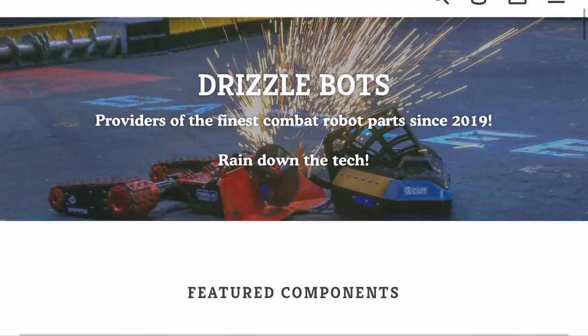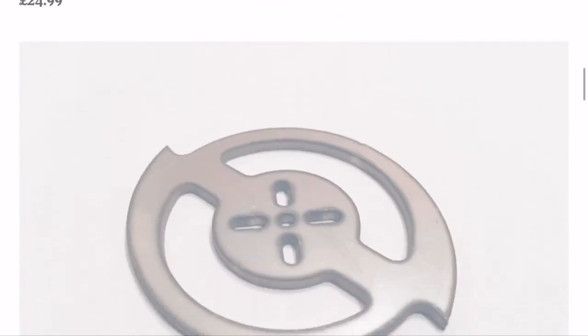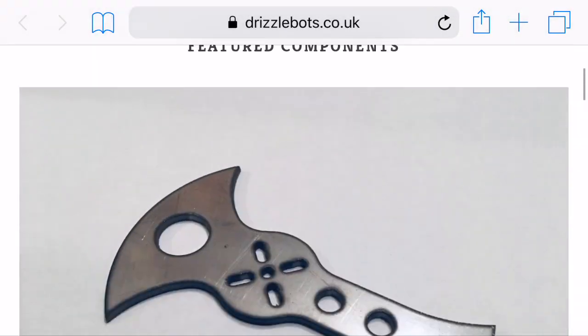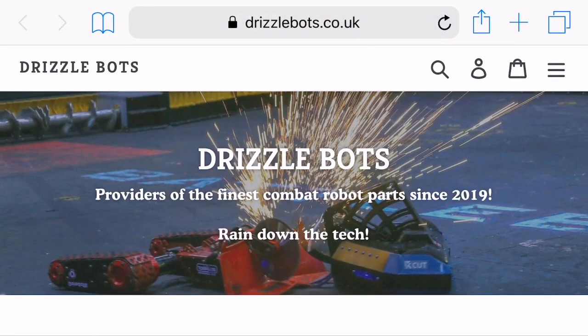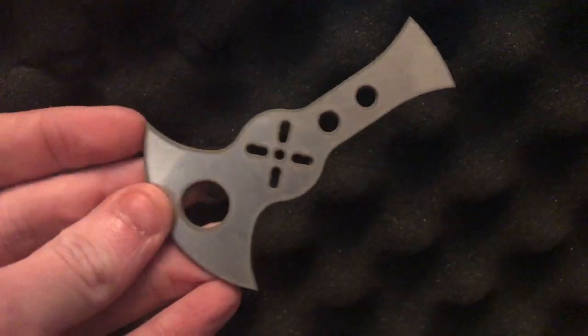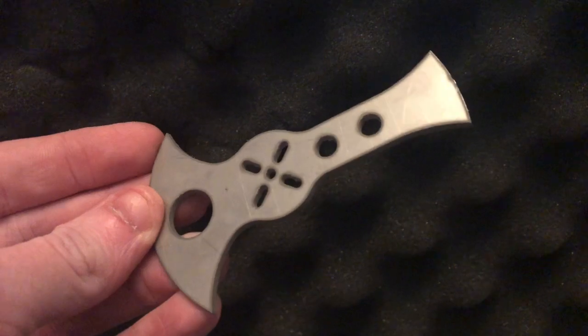On the topic of TTRE, the team that made Monsoon and Drizzle for BuggleBots have opened an online store where you can buy weapons for your Antweights, including the TTRE Blade, which in hand is very shiny and very sharp. Awesome.